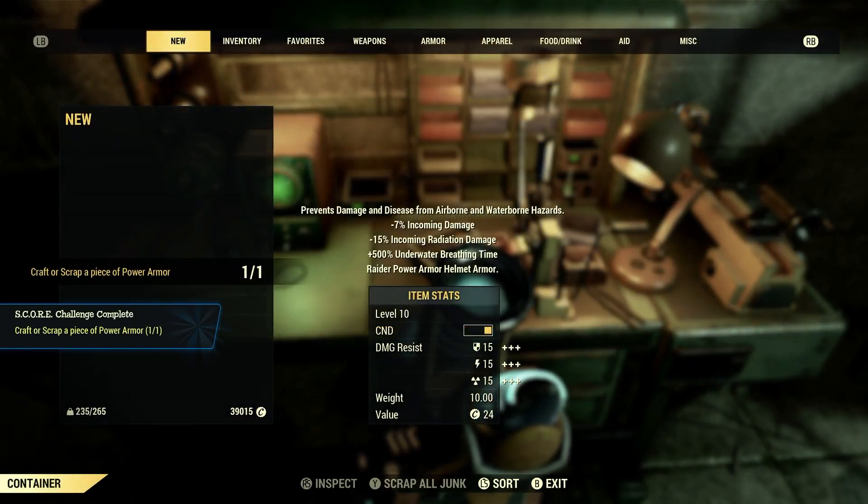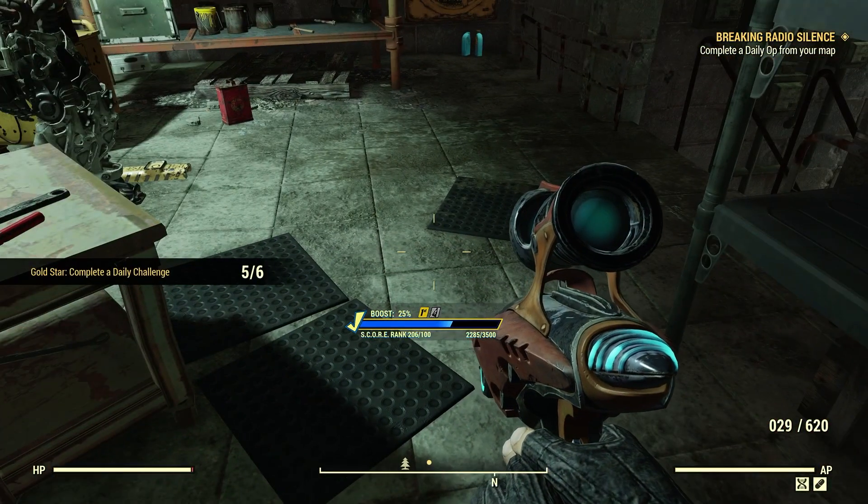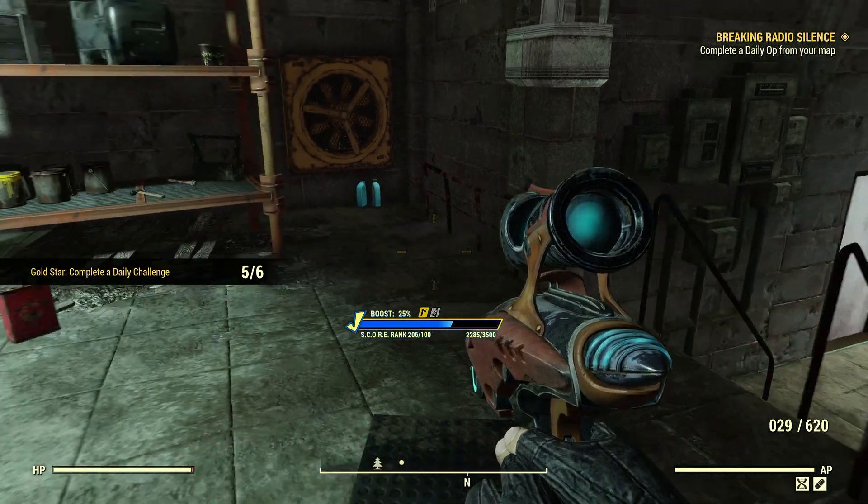We'll scrap this piece right here at the Tinker's Workbench. Craft or scrap a piece of power armor: 1 for 1. Done, just like that.